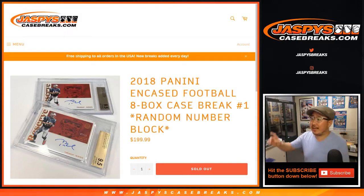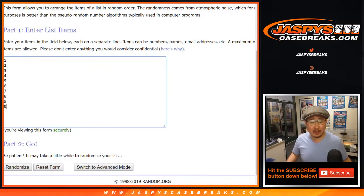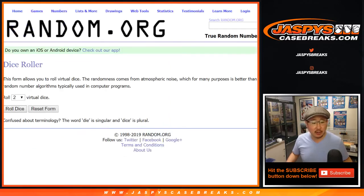Good evening, everyone. Joe for Jaspi's CaseBreaks.com with a random number block break of the brand new 2018 Panini Encased Football. Random number block break number one, all eight boxes. Big thanks to these folks for getting into it — kind of a go big or go home sort of thing here. There's one through zero. Remember, zero gets any and all redemptions, including one of one redemptions. Let's roll the dice.